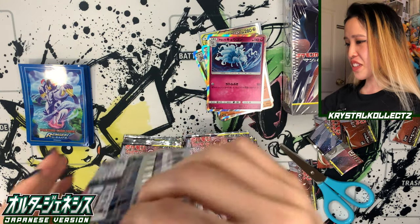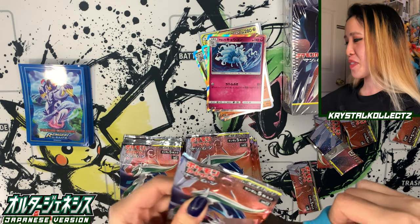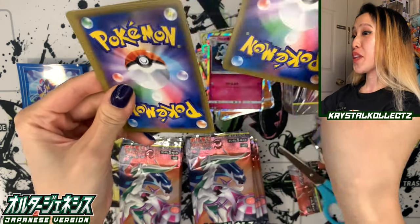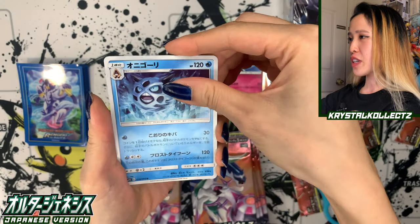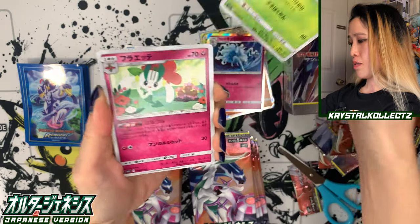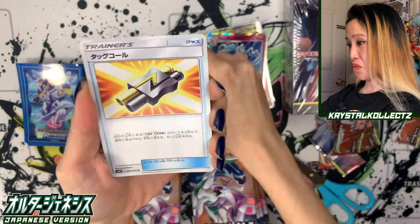Braviary reminds me of Dranzer from Beyblade because it looks like an eagle — well, Dranzer's a phoenix, but it has similar feathering. If you know Beyblade, you know. So you're on the left side, right? I'm on the left side — so maybe we'll pull our secret rare there. Usually from what people have told me, it's on the left side. If not, we have another box to go through. We have Tag Whistle.